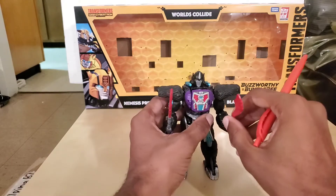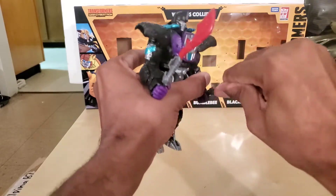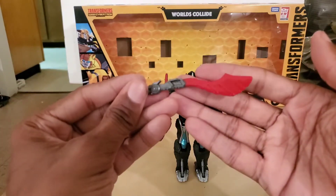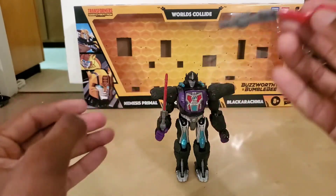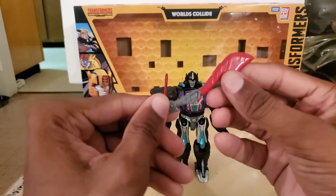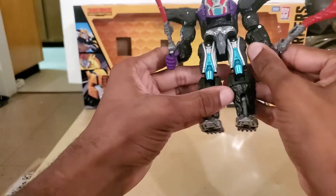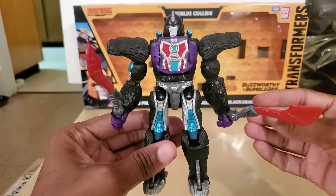So here we have the figure and we are going to take a look at the swords first. You get two of these in the package. They're very nicely painted. The hilt is grey plastic while the sword itself is painted red. Very nice — you have these little grooves on each side of the sword, and it pegs into his hand very nicely. The overall color kind of reminds me of a collector's club type of thing, which I'll get back to in a second.